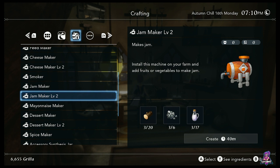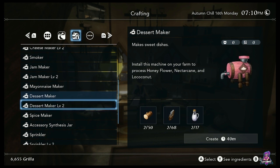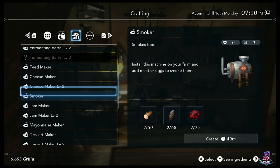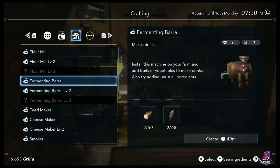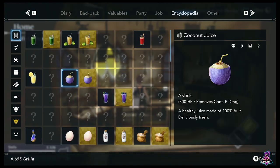Mayonnaise maker — self-explanatory, you throw in eggs to make mayonnaise. Dessert maker is where you take honey flowers to make syrup, nectar cane to make sugar, or the coconuts to make coconut milk. If you're doing coconuts in the fermenting barrel, you get coconut juice — which is one way to get rid of one of the three types of damage-over-time effects: continuous physical damage.